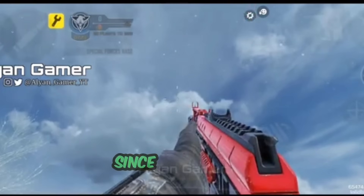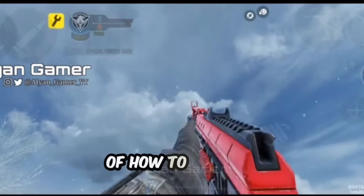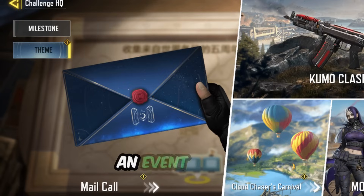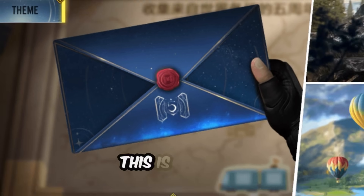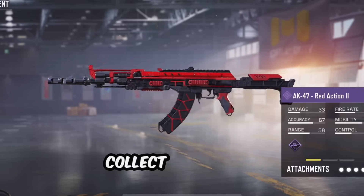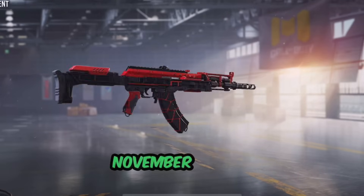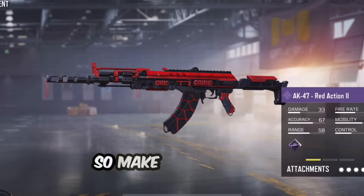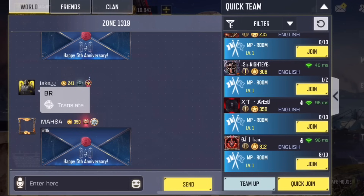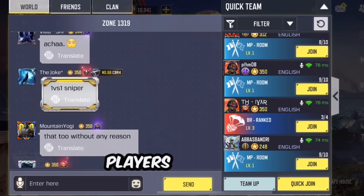Now let's move on to the third skin — the AK-47 red action. This one requires a bit more effort since it involves collecting anniversary letters through the Mail Call event. Go to the events tab, then look for Theme. Inside you will see an event with a letter-holding image — this is the Mail Call event. To unlock the AK-47 red action skin you'll need to collect a total of 120 letters out of the 150 available. The event runs from November 7th to December 11th, so make sure to pace yourself and collect letters daily.